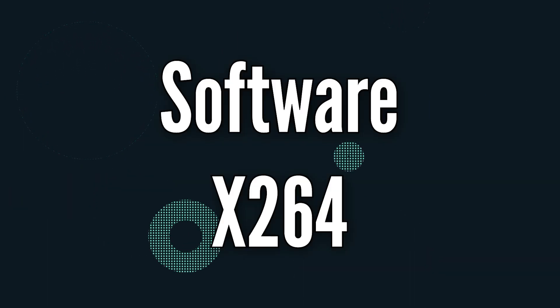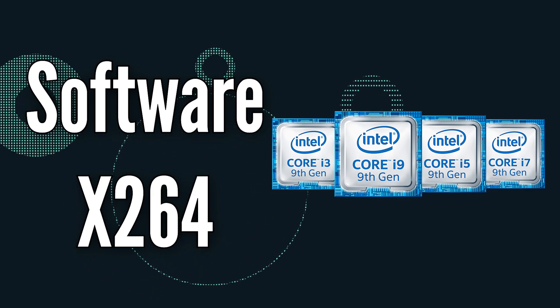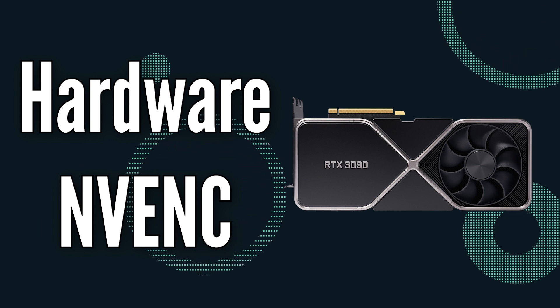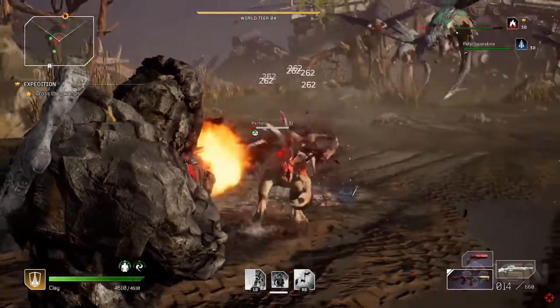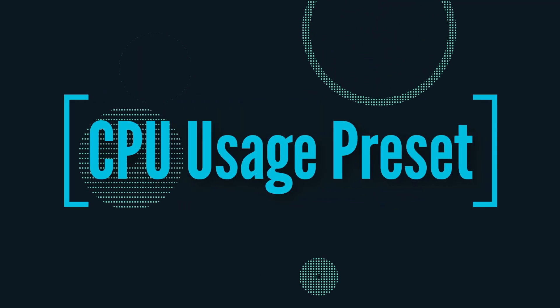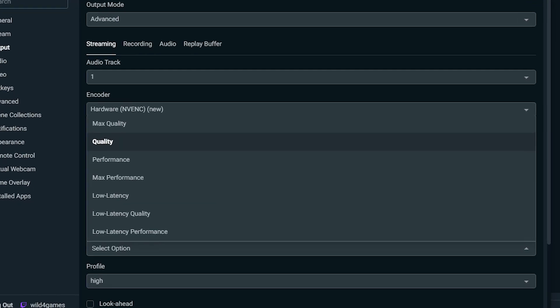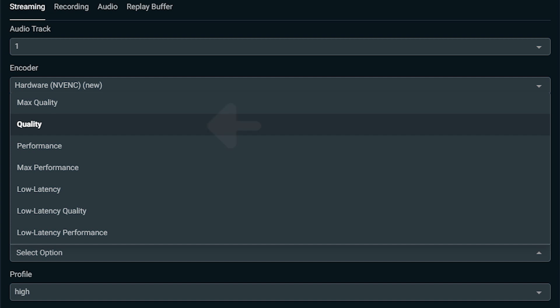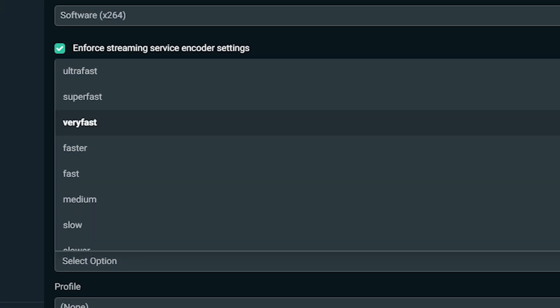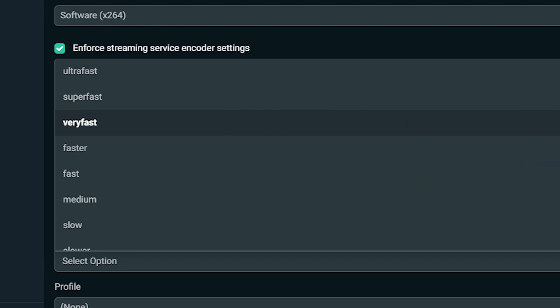Choosing your encoder: there are two types — software, which is x264, and hardware, which is NVENC. The software encoder x264 will use your CPU to encode video, while hardware encoders like NVENC utilize a dedicated encoder in the GPU, allowing you to play and stream without compromising game performance. If you're using an NVENC graphics card, we recommend you stream with NVENC New. For NVENC presets ranging from low latency to optimal performance and max quality, we recommend starting with the quality preset. For x264, this refers to how fast your CPU encodes video — the faster it encodes, the less CPU it uses. By default this is set to very fast, which provides the best balance between performance and quality.